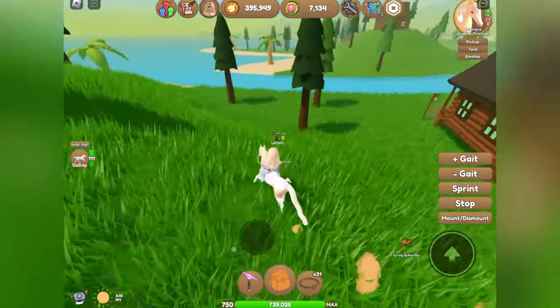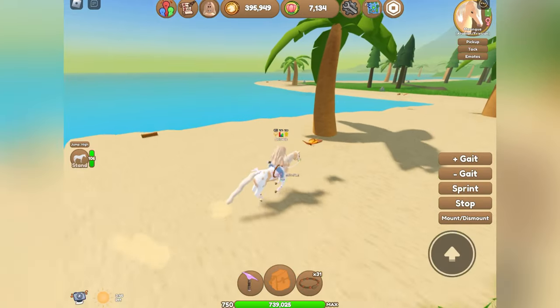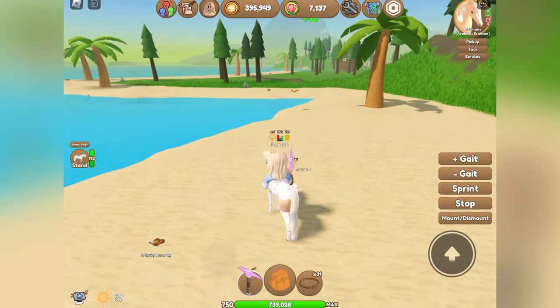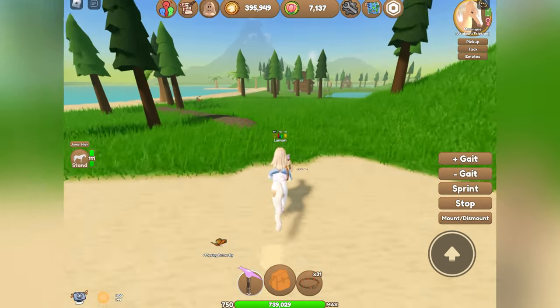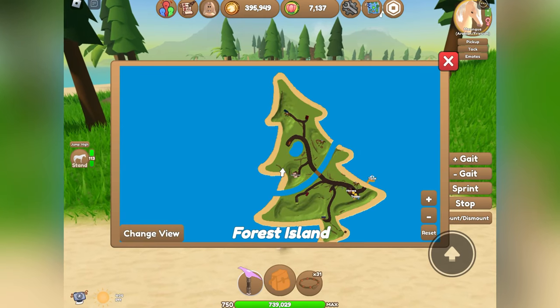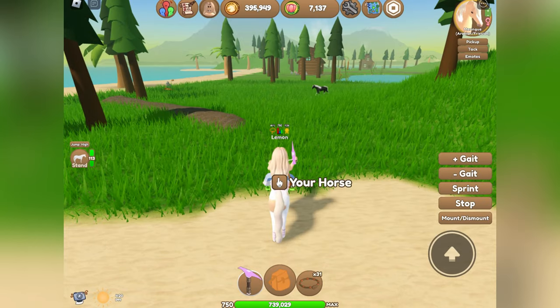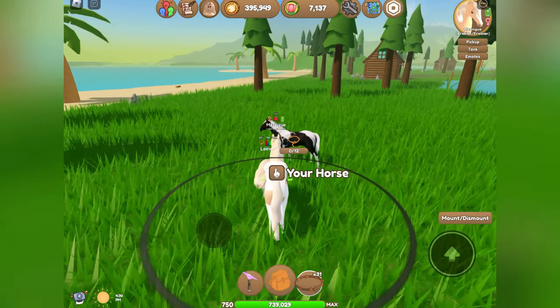I will loop all the way around Forest Island. Sometimes I'll skip trees if I don't really feel like getting them, and palm trees are pretty good to get as well. I go up the left side of Forest Island and then loop back down the right side, back to the travel area, and then repeat the process — catching horses, getting butterflies, and doing all of that good stuff.